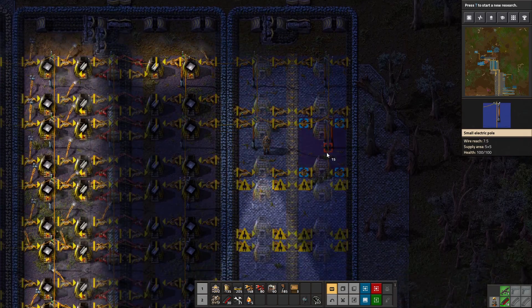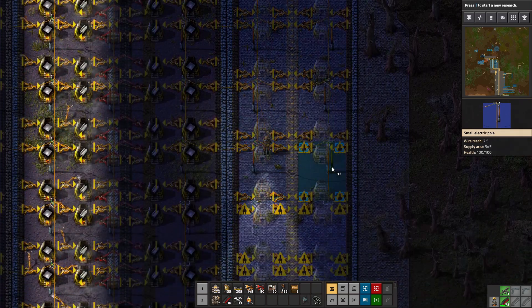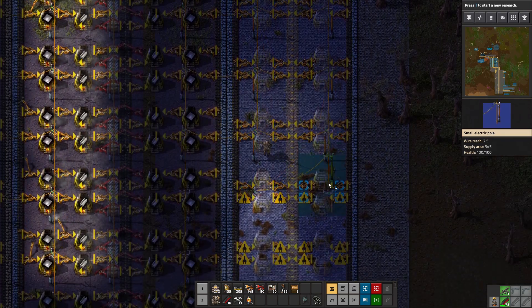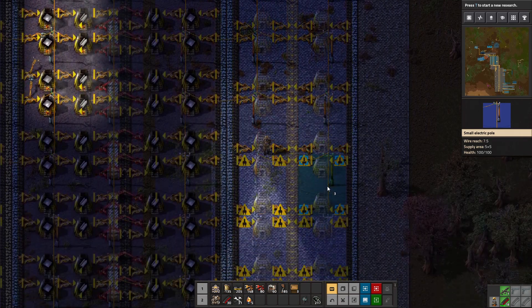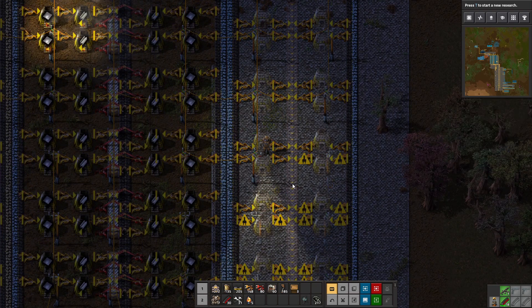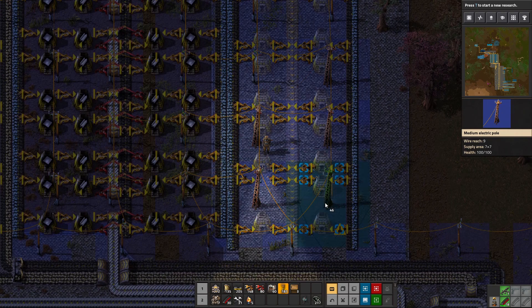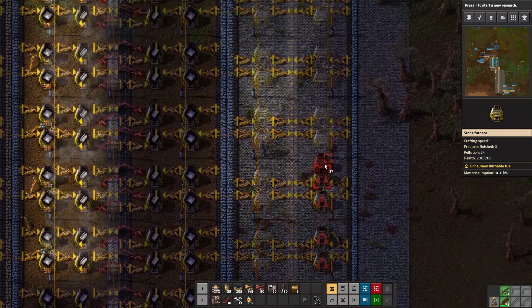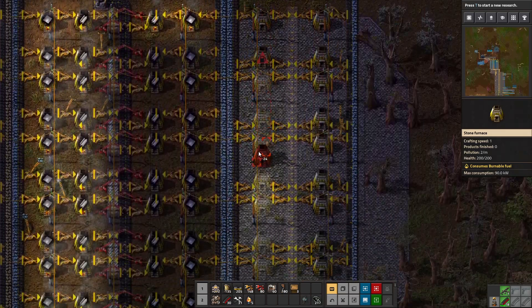We only have 19 of these — I don't know if that's enough to fill this out, but it'll be nice to not have any inventory anymore. Let's go ahead and do this, and I'll switch over to regular power poles if we don't have enough to finish these off. We're out, so I'm going to switch over to the bigger power poles and just use them instead. This kind of thing — having one type of power pole in one place and another type elsewhere — would normally bother me.